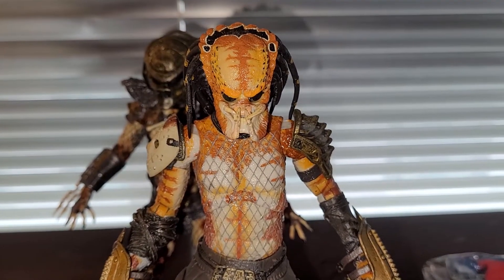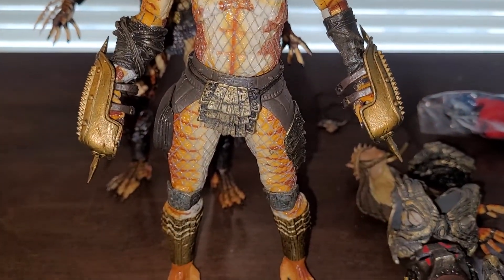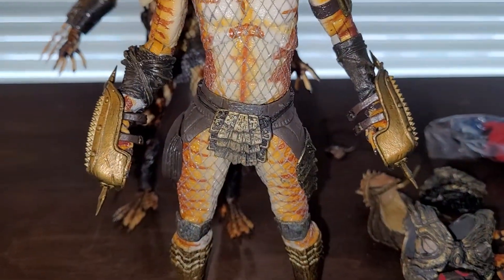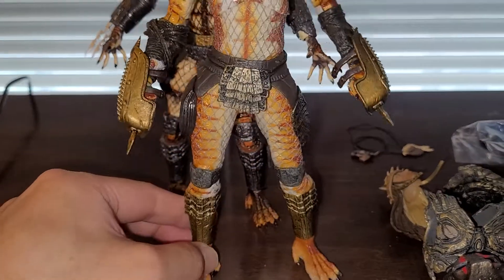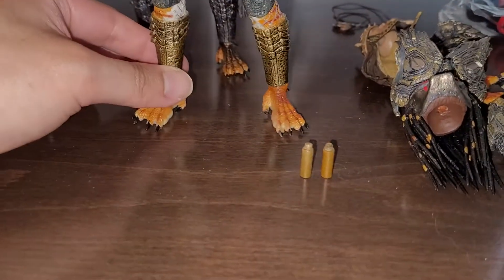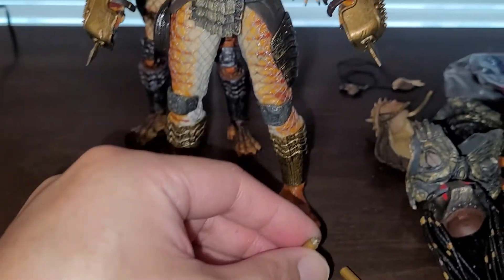I used some of the leftover parts I was selling on Mercari to make this custom. I'm gonna call this guy the Gladiator Predator, because this guy doesn't have a lot of tech on him. I'm using the leftover gauntlets from that Super 7 Conan the Barbarian figure — it's called the Pit Fighter. The pegs that were glued into the gauntlet for the Conan figure just pop right off; I just pulled on them and they came off.